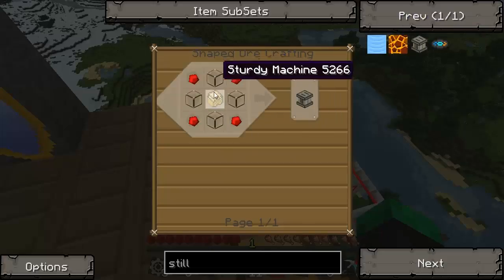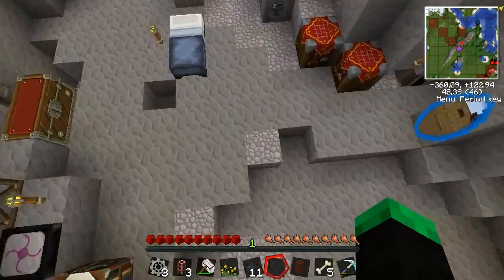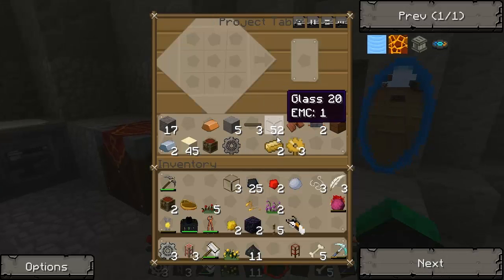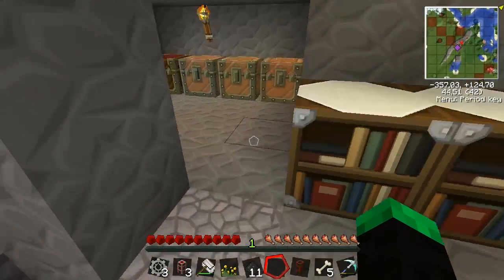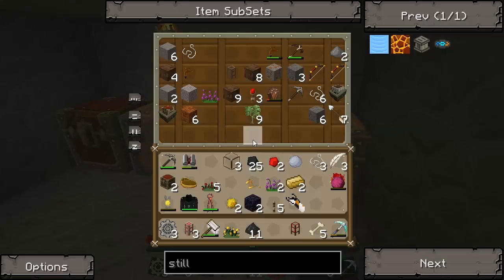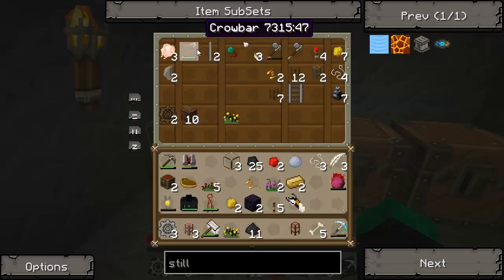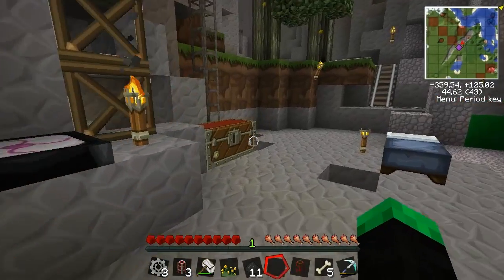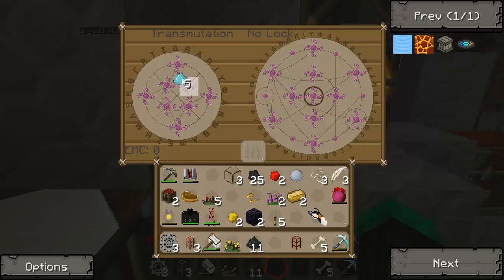I need redstone. This isn't actually an expensive sturdy machine - it's just made of bronze. Let's go down and build this very simple machine. I thought it was extremely expensive. I need glass, I need some of these, I need redstone - I need two more redstone. I don't have any redstone, isn't that fantastic. I'm at 12, I need some more.